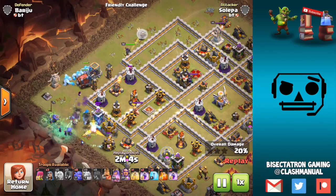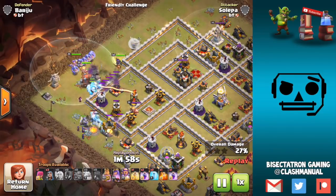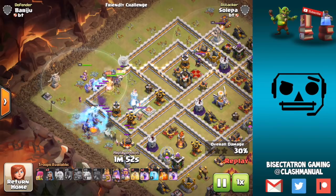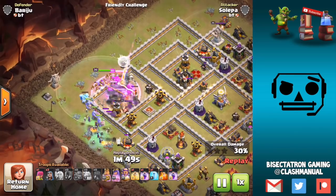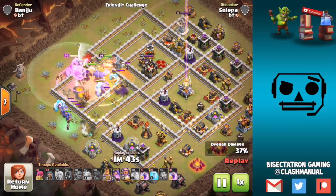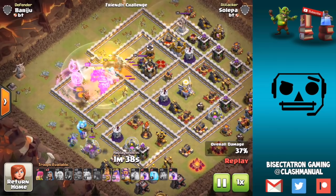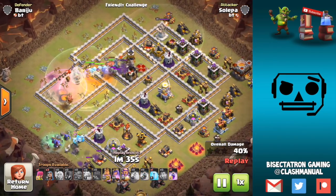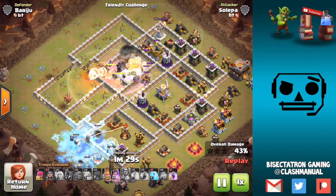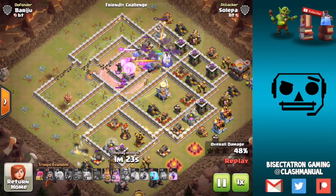This would have been a perfect army composition and perfect plan, had it not been for that Multi-Inferno awkwardly placed at the bottom of the base. As the Witches get down towards about 6 o'clock, the Multi-Inferno is just going to destroy them because the Kill Squad — that main push through the base — is not going to access that Multi-Inferno. Maybe use Wall Breakers, one or two Jump Spells, and save the Siege Machine as a Stone Slammer for 6 o'clock to get that taken out. I think it might be doable if you freeze the air defense or something.